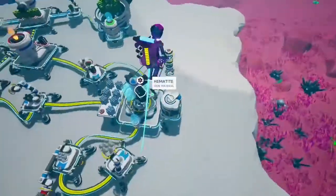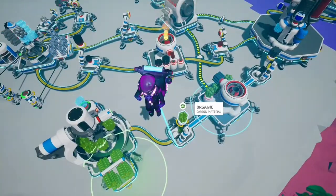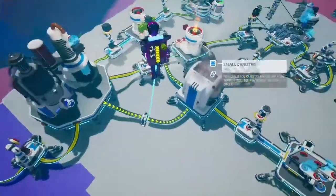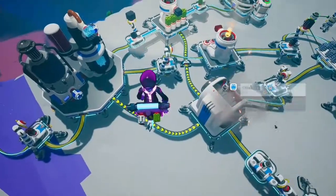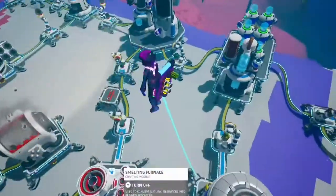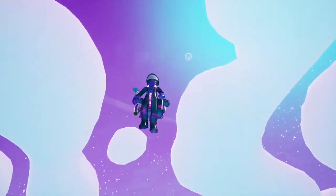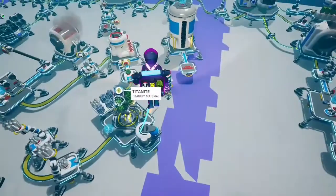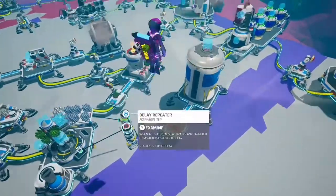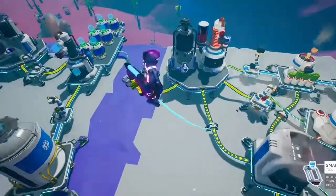So the hematite's down and cooking. That's hematite cooked. There's that one grabbing it and putting it on, and that'll make steel. That'll grab it and cook it, so then you've got steel being created.